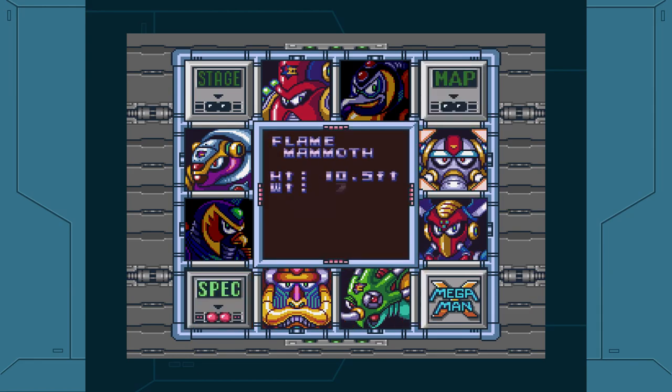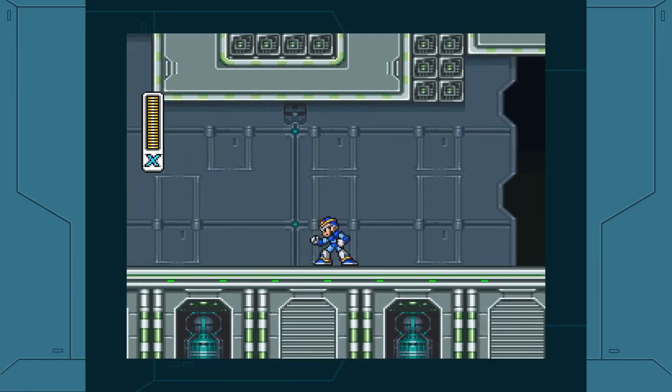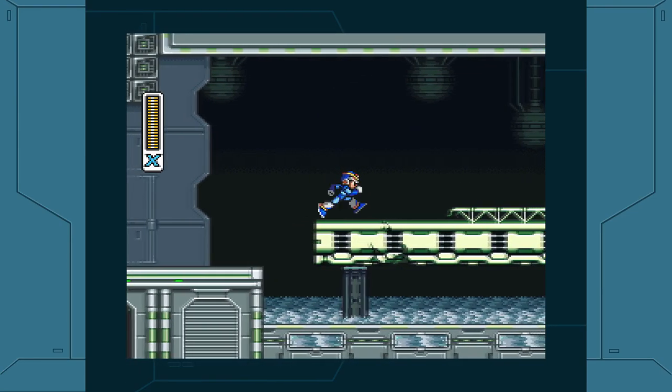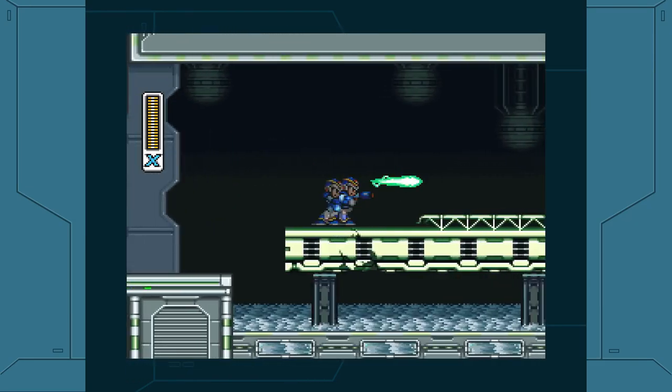As we enter the Factory Stage, we can see that there appears to be an icy surface on several areas of the stage. Normally, several areas would have pools of Molten Metal and occasional Flame Geysers that would erupt from the Molten Metal. However, the defeat of Chill Penguin somehow caused the Molten Metal to solidify, and the Flame Geysers no longer erupt. Not only does defeating Chill Penguin first make the Factory Stage significantly easier to traverse, it is also required to access the Light Capsule, the Heart Tank, and the Sub Tank.